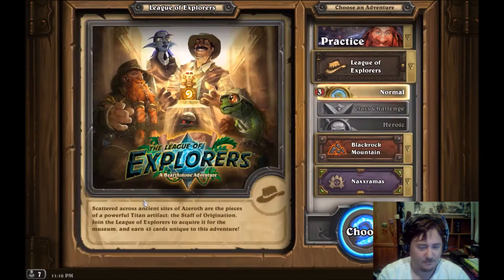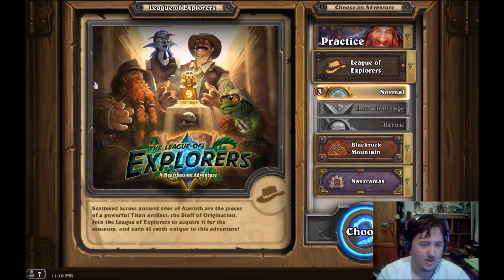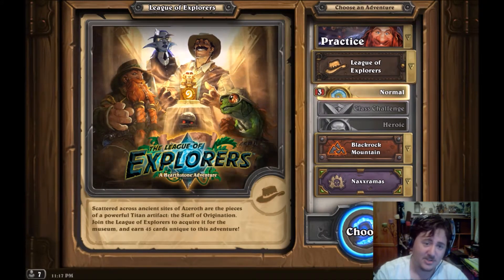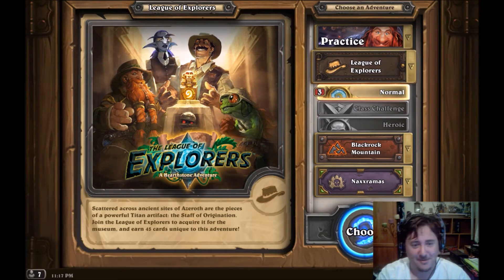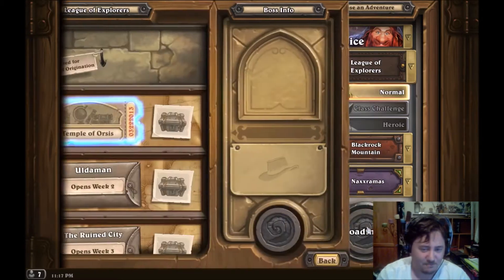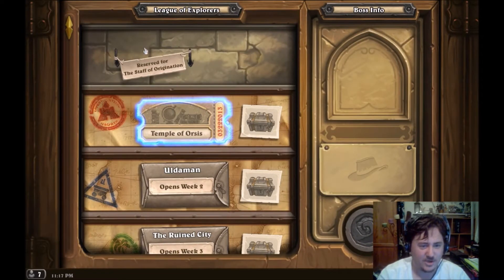So let's get across the ancient sites of Azeroth and seek the powerful Titan artifact - the Staff of Origination. If you've ever played World of Warcraft you probably know what that is. Join the League of Explorers to acquire it for the museum and earn 45 cards unique to this adventure. We've got four heroes: Brann Bronzebeard, Elise - who is actually the name of my wife, which is cool - and a couple of others we'll discover as we adventure.